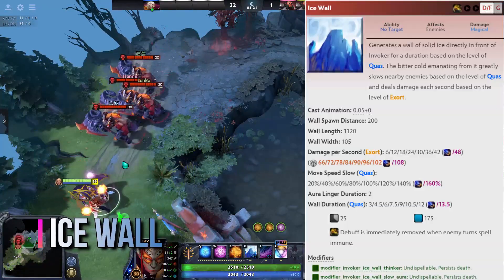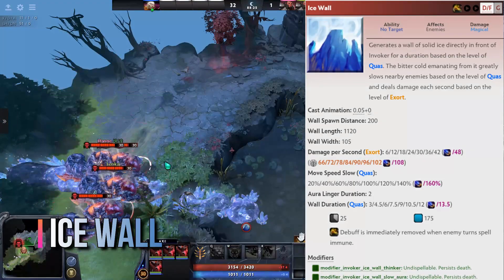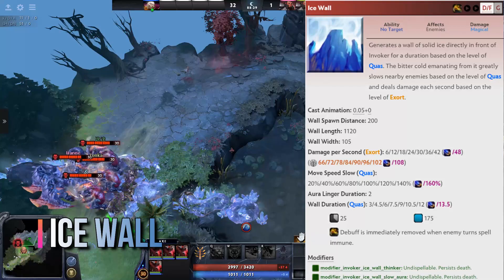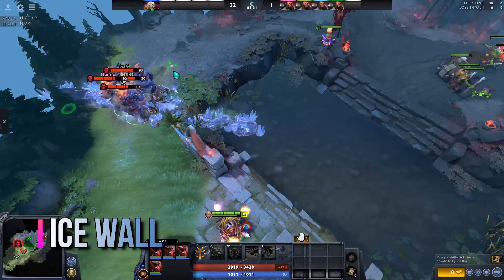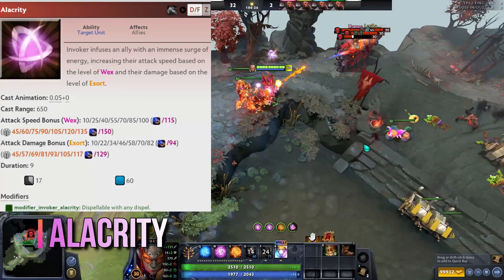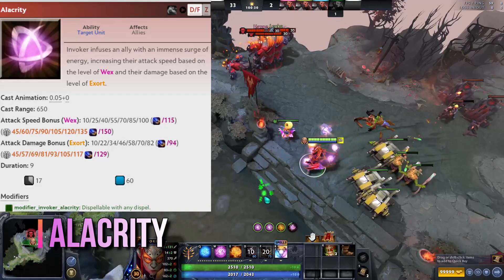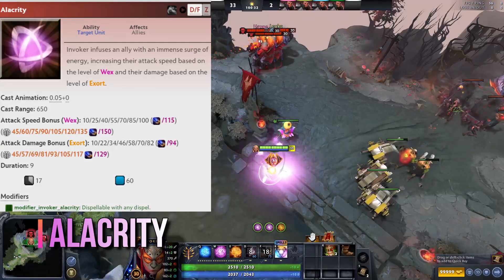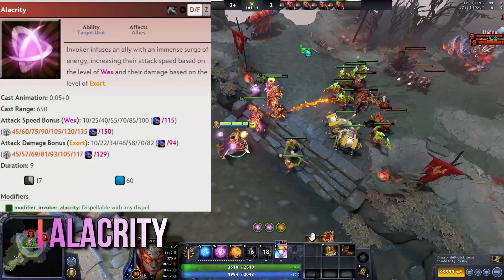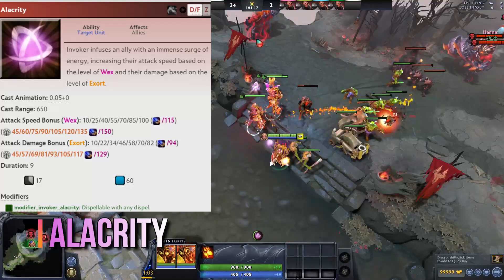Ice Wall is based on Quas and Exhort. The spell creates a wall in front of Invoker. The wall applies an insane slow debuff, while also damaging impacted targets. Alacrity is based on Wex and Exhort. It gives bonus attack speed and damage, and it works on allied heroes and units. The spell is good for ensuring last hits in the lane and making early kills. You may use it on siege creeps or allied units or heroes to significantly increase the pushing potential of your team.